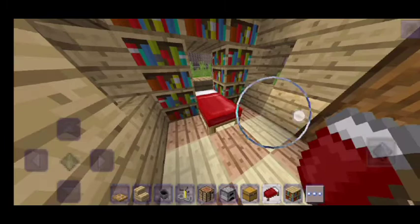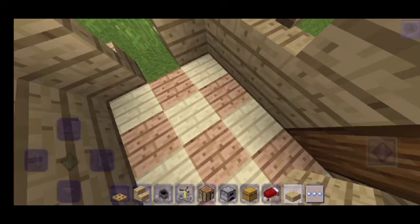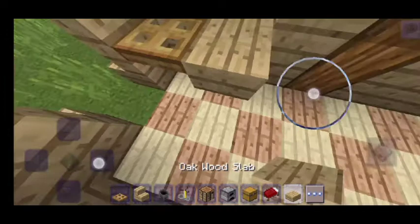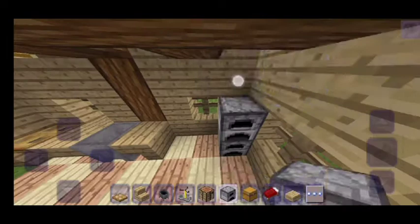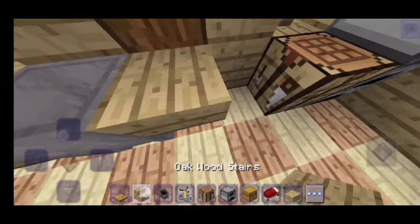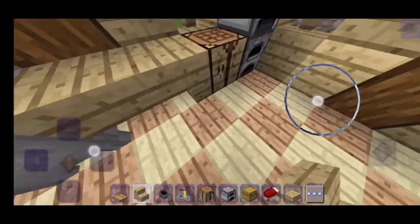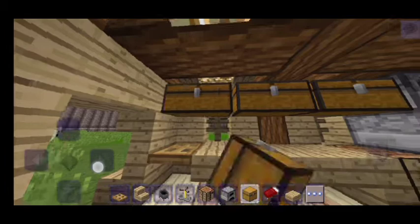We need an oak wooden slab — place the wooden slab, place the wooden trap door right there, wooden slab, cauldron, and opens there. For here I'm gonna put the furnace, then the crafting table, then put a slab there. Do that shape — the kitchen shape. Then put the chest right like that, so you've got the kitchen system right over there.